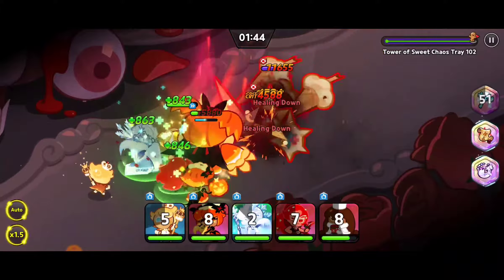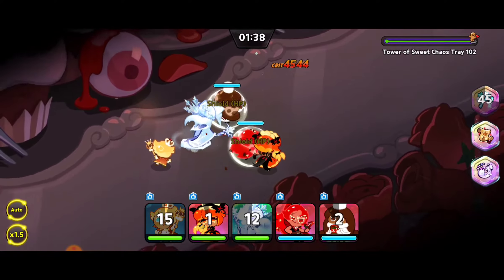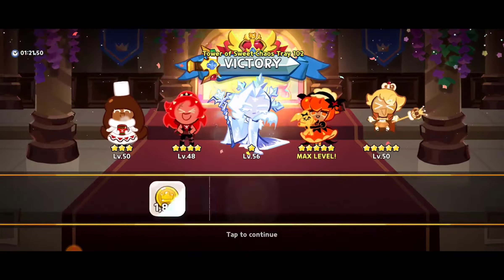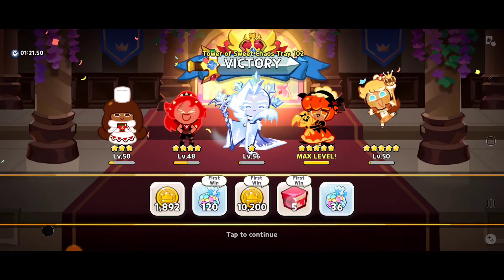Come on baby, let's go, tray 102! I want to get the victory on this level. Oh yes, there we go — that is what I'm talking about! We just crushed it and got a pretty good victory. First win! Look at all those experience star jellies along with the beautiful chaos cake pieces.